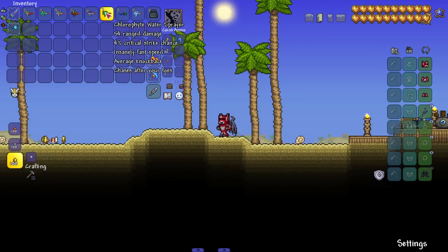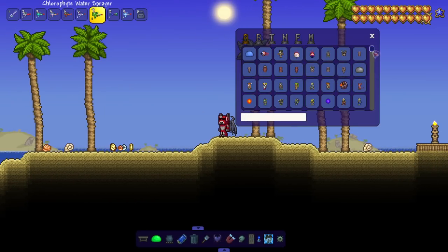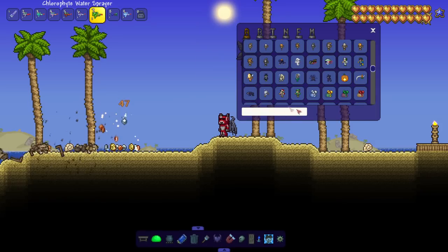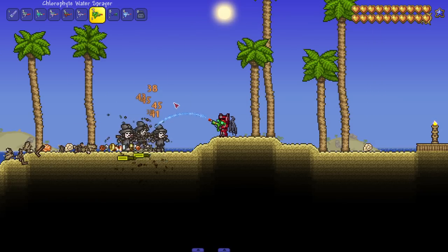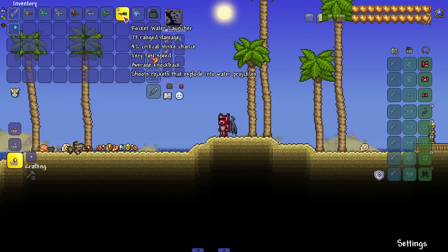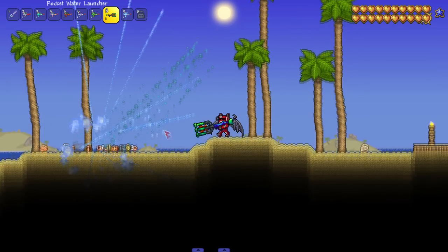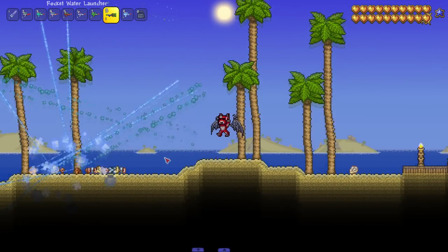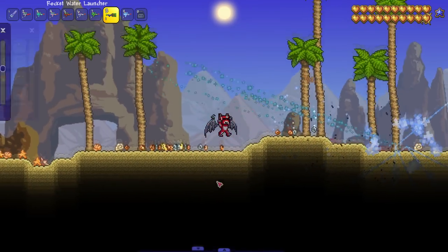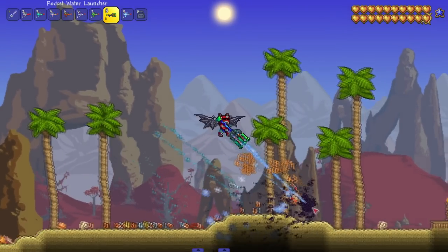We got the Glorified Water Sprayer — chases after your foes. The homing weapon I expected. Bringing in some scarecrows — homing right in. I'm a spray-and-pray guy but I like when it homes in on its own. Next up, Rocket Water Launcher — shoots rockets that explode into water projectiles. It shoots a stream and rockets too. The sprite creativity is great. Against Splinterlings it's doing decent damage, so these weapons aren't playing around.